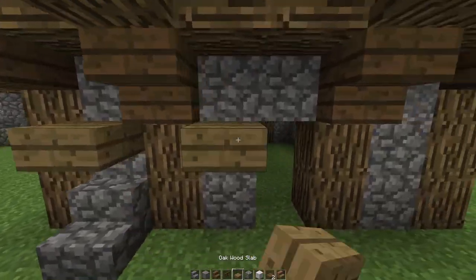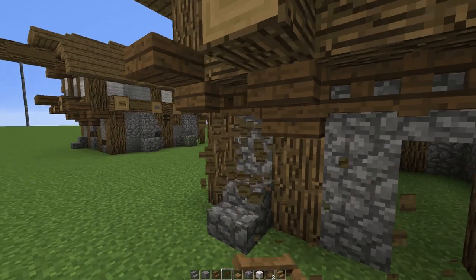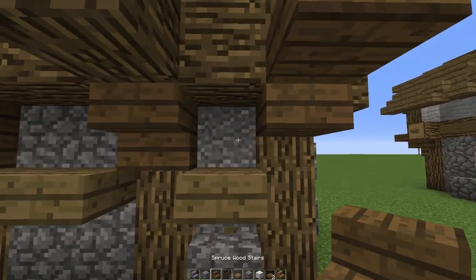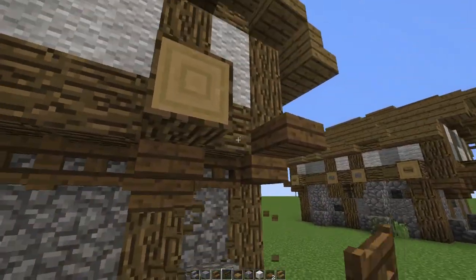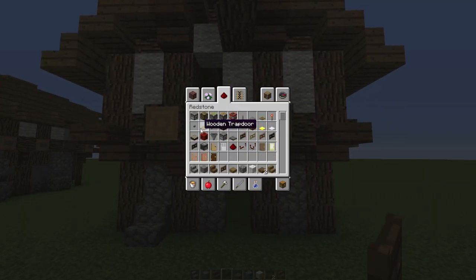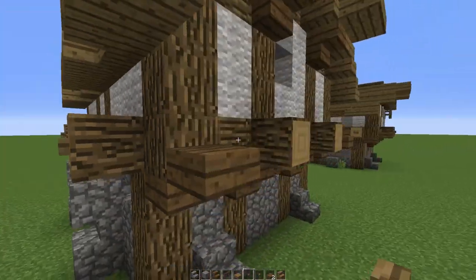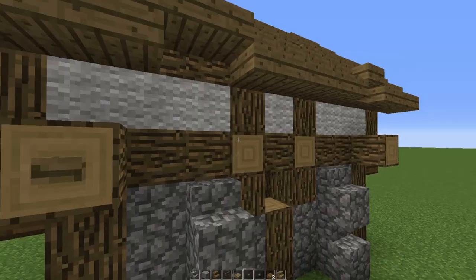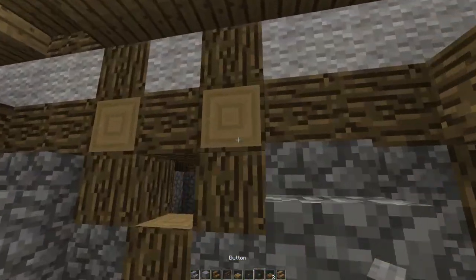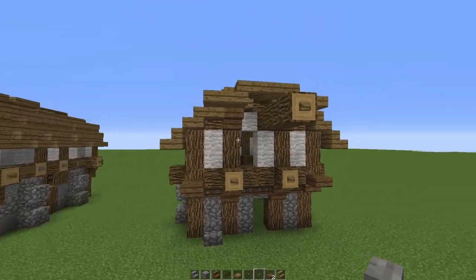The build already looks a lot more supported. Underneath the beams place some spruce wooden fence gates on both sides — place some temporary blocks then add spruce wooden fence gates underneath the beams. Take out your wooden buttons and stone buttons: place wooden buttons on all the logs protruding out, and place stone buttons on the outer-facing blocks that are inside the wall.